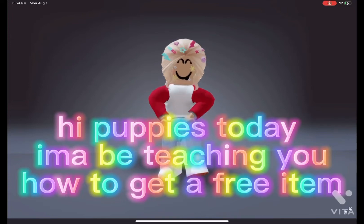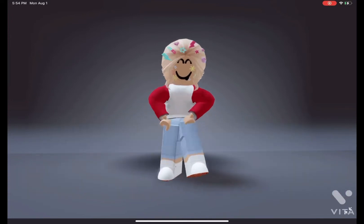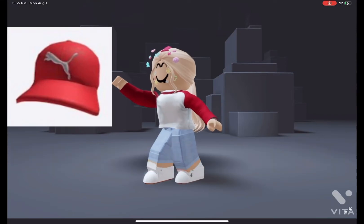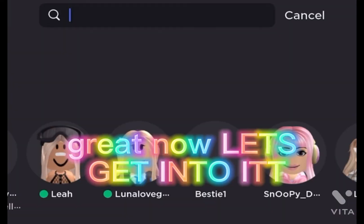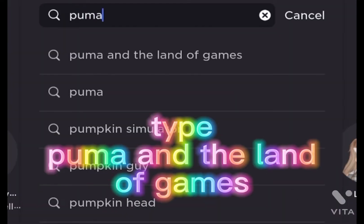Hi guys, today I'm going to be teaching you how to get a free item. Here's how it looks - it looks very cute. Now let's get into it: type 'Puma' in the Land of Games search.